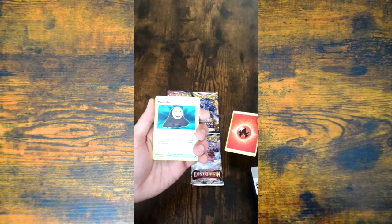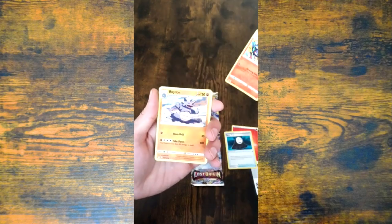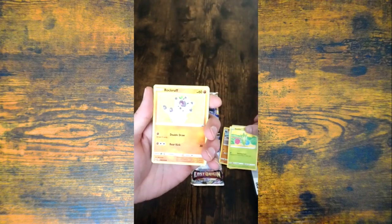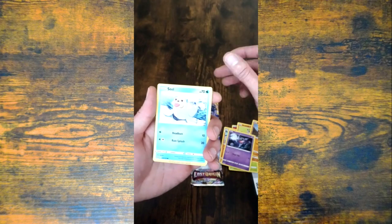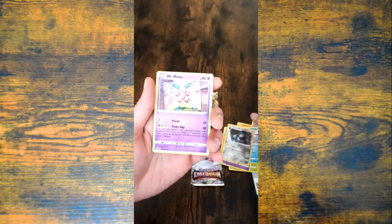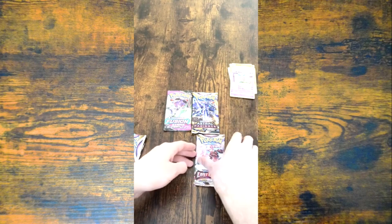A Fire Energy, a Panic Mask, a Lampent, a Rhydon, a Roselia, a Rockruff, a Machap, a Shepard, a Seal, a Reverse Holo Bronzor, and a Mr. Mime. Okay, that was the first pack.